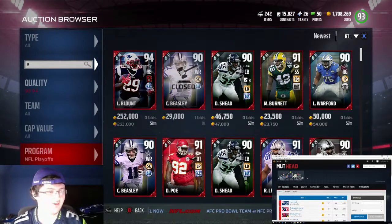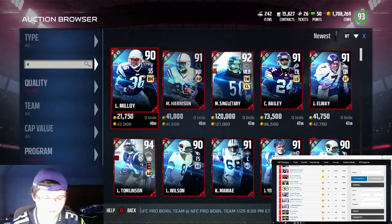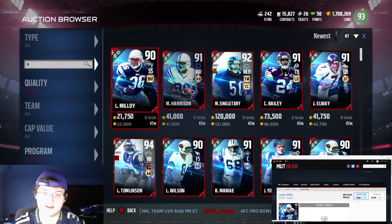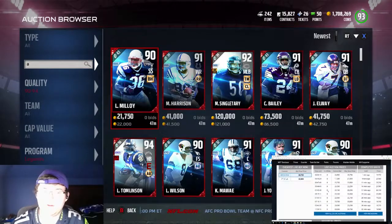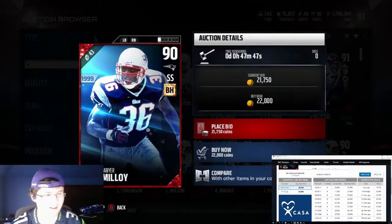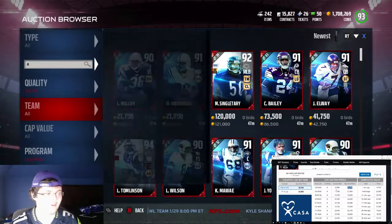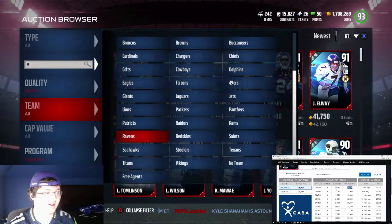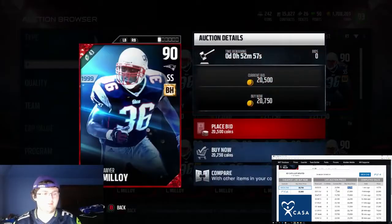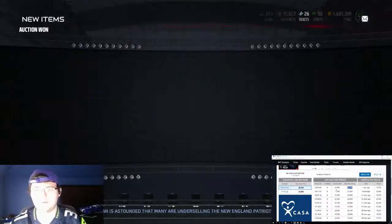So let's go on to Legends. We have Lawyer Malloy. He's been up for 12 minutes, so most likely that's a bad sign - but that just means someone could have missed him. So let's see Lawyer Malloy - 20k. About 25k is what he looks like he's selling for, and this is not the cheapest one up. We see a 20k one, so what we're going to do is go to the Patriots and buy his 20k one and put it up for about 24k for an hour. Just to be careful, I'm going to put him up for eight hours.